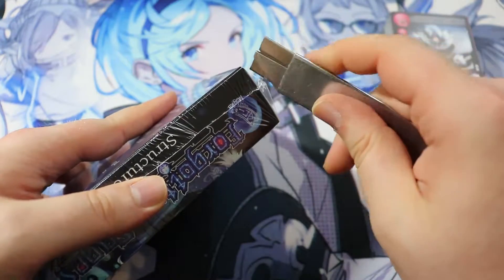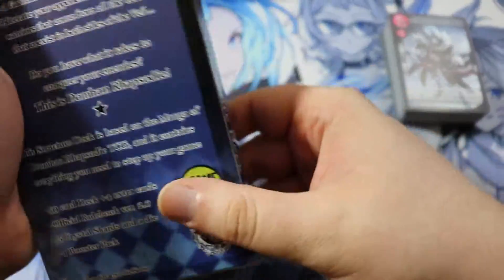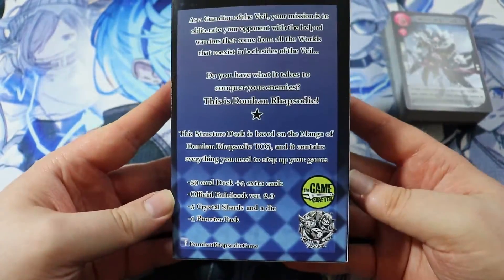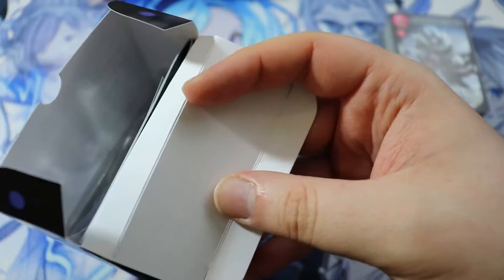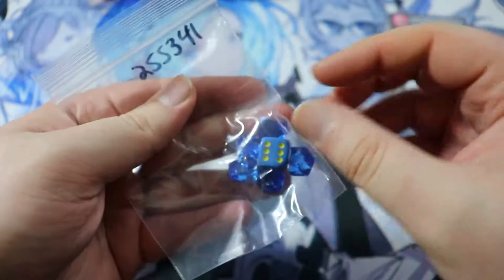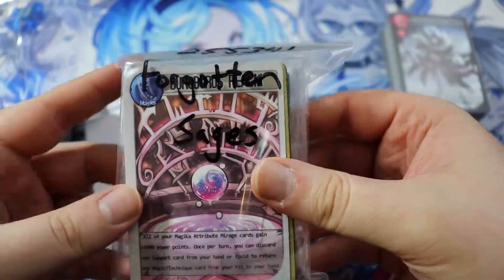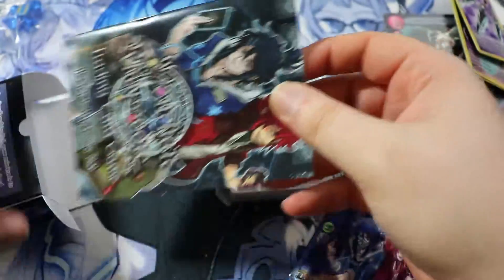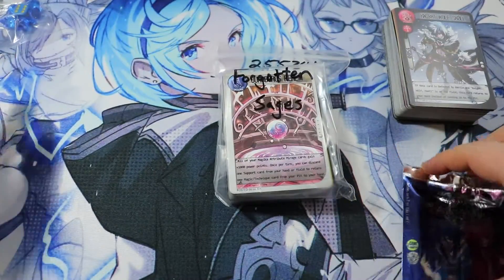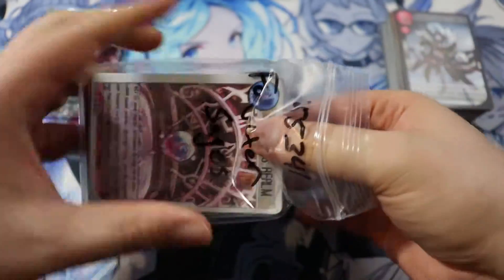Let's open up the other structure deck — the Forgotten Sages. Structure decks generally have more flashy, better cards than starter decks. Opening it up — we got blue dice, very in theme. There's another booster pack included, and the deck labeled Forgotten Sages deck. Also a how-to-play booklet. Let's look at the deck first, then the booster pack, then we'll open all the remaining booster packs.